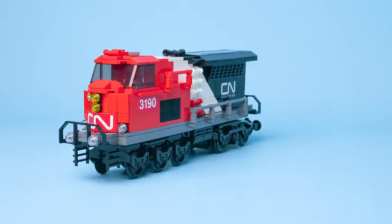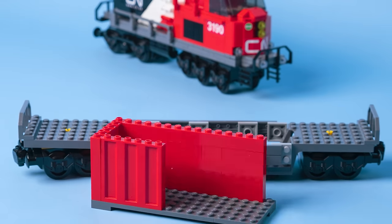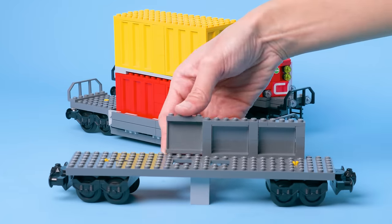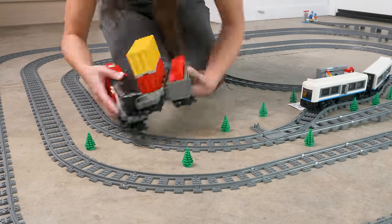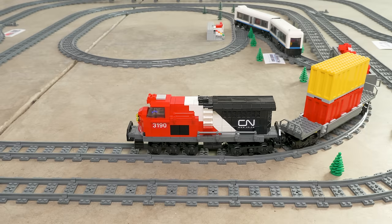But we won't know if this really works until we have some freight cars to pull. So let's build a double-stack container car, plus a gondola car for building materials for the city. Okay, the moment of truth — I'm a little skeptical that this will actually work, but let's try it.